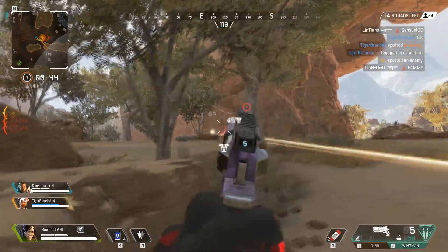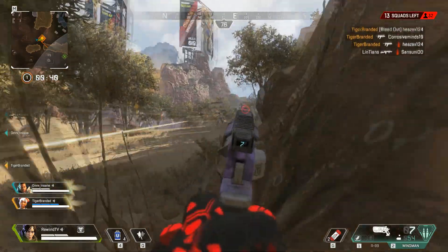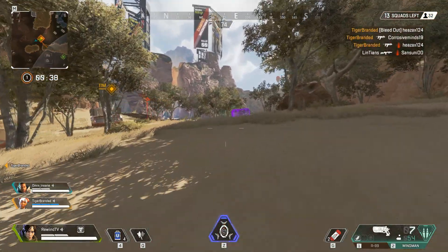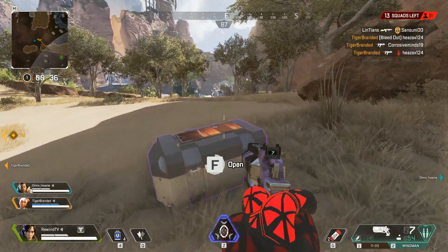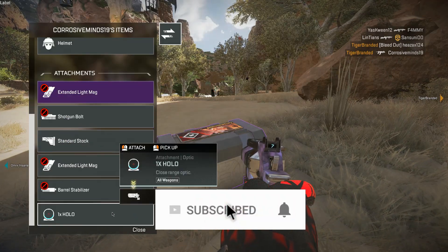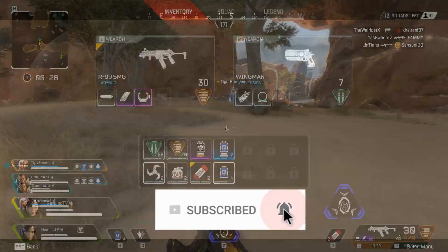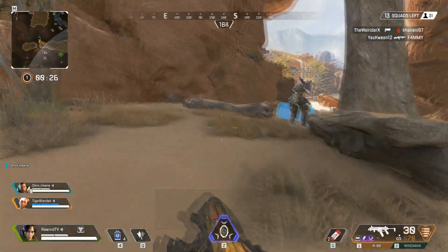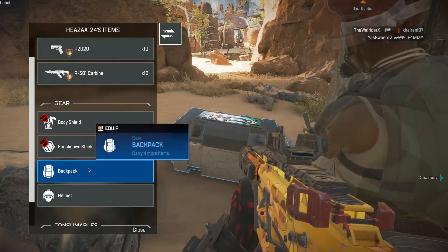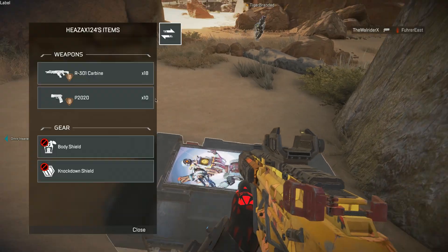Hey, what's up guys, it's Rewan out here with a brand new video on Apex Legends. In today's video I'm talking about a character breakdown of Wraith. Before starting, be sure to subscribe and hit the bell icon to be part of the notification gang and get weekly updates on gaming content. There is a Discord link down in the description which you can use to join my server and chat with me or others in my community.